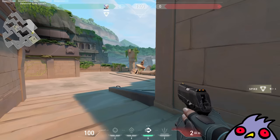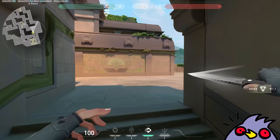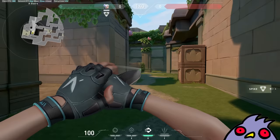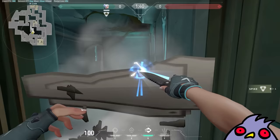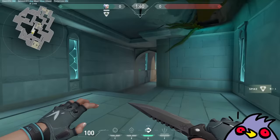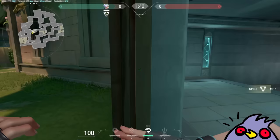This leads into Defender Spawn. This is another way to enter A-Site from Defender Spawn. And then you have this thing which is not a door, but a breakable wall. I don't know how much this is gonna affect the rest of the map, but this is a little entrance into B-Site going to A. I'm assuming that this respawns every start of the round.